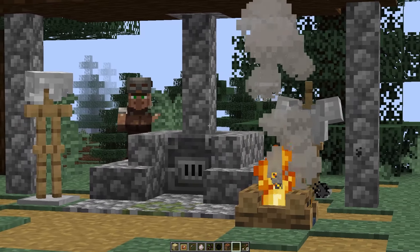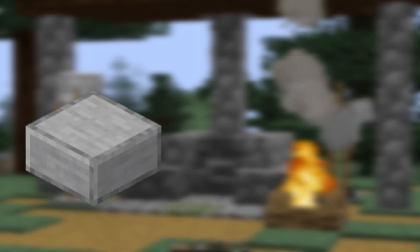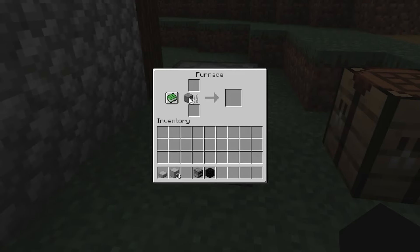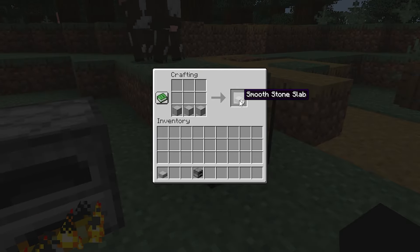The second option is crafting. For it we need a smooth stone slab — one piece — and six sticks. In order to make smooth stone slabs, you must first put stone into the furnace to make smooth stone, and then make slabs from three smooth stones.